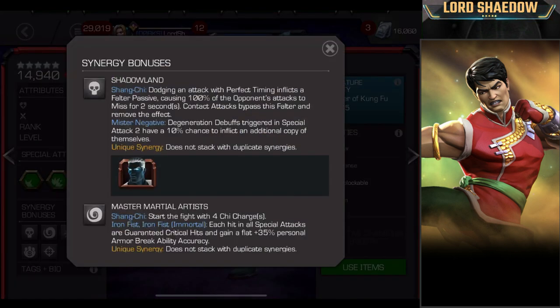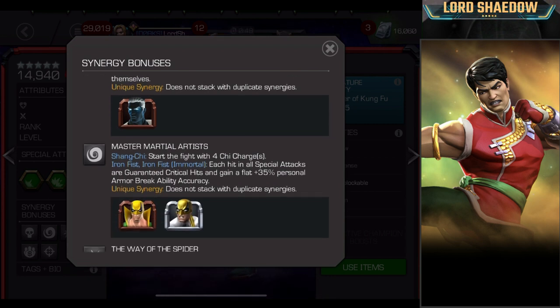Now, the synergy bonuses. What I look for is not just what the synergies do, but who the synergy is with and how likely am I to bring this synergy partner with me on a team. The first one is Shadowland: when Shang-Chi dodges an attack with perfect timing, it inflicts a falter passive, causing 100% of the opponent's attacks to miss for 2 seconds. That's pretty decent, but it's with Mr. Negative, and I'm not really a fan of Mr. Negative — I don't see myself bringing him on a team with Shang-Chi.